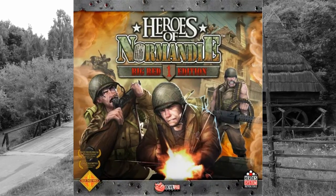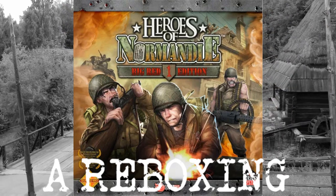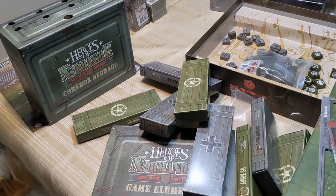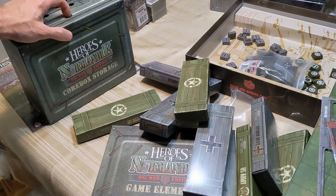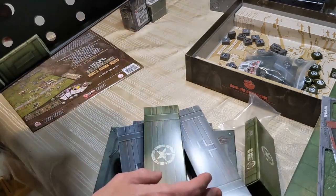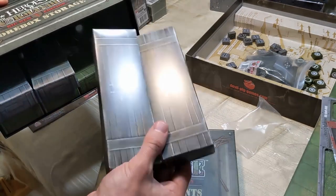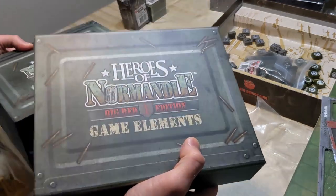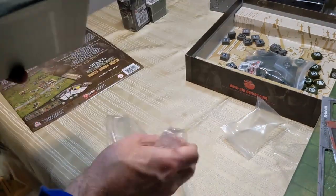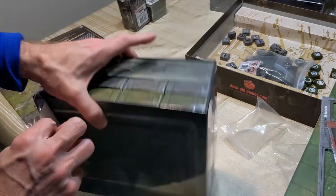They call it the Big Red Edition for a reason. This is a reboxing of Heroes of Normandy here today on Legendary Tactics. So Heroes of Normandy, the Big Red Edition — this box is just the storage of all the components. They have some American boxes and some German boxes that fit in here and you have to figure out what goes where. And then you've got a giant storage box just for the game elements. It's incredible to me that the game is so big it needs its own separate game box just to store stuff.